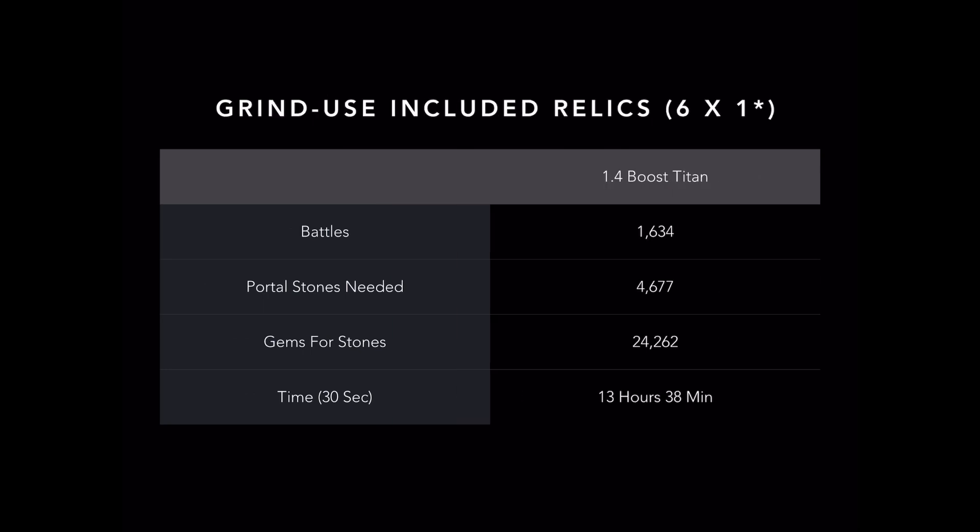If you're gonna use the six event tokens included in this event, we'll use the working theory that luck is going to be horrible and you'll get nothing but one-star relics. If that's the case, it's gonna take you 1,634 battles, 4,600 Portalstones, and a little over 24,000 gems. You'll have about an hour shaved off the pure-grind time, so you're looking at 13 hours and 38 minutes. Still pretty darn painful.